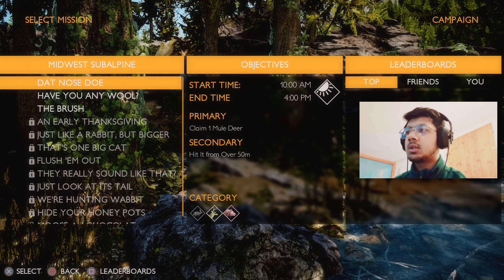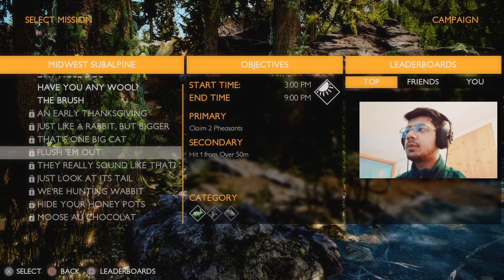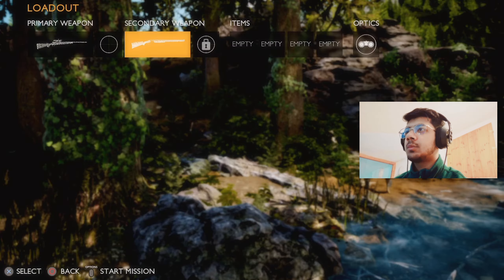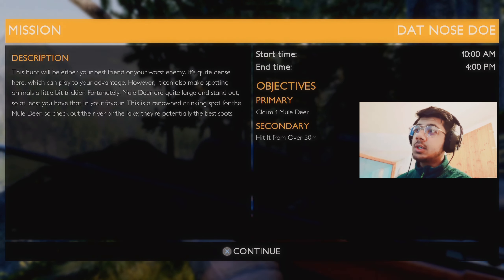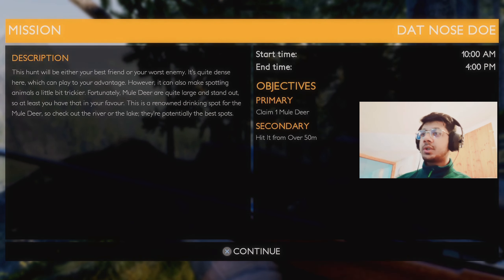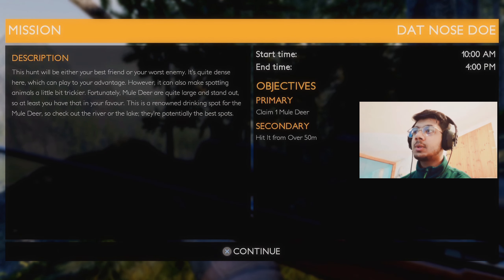Unclaimed animals also deduct points from your final score, so be careful with your shots. Now let's play this. Get objectives for every single map. Accept this loadout — yes, I will. This hunt will be either your best friend or your worst enemy. It's quite dense here, which can play to your advantage; however, it can also make spotting animals a little bit trickier. Fortunately, mule deer here are quite large and stand out, so at least you have that in your favor.